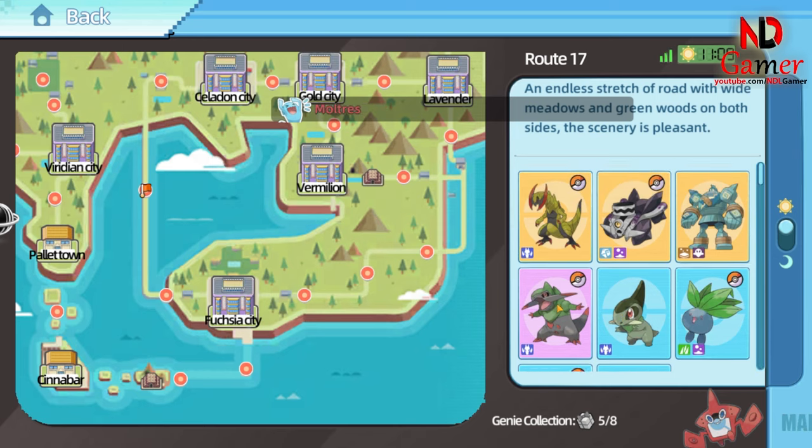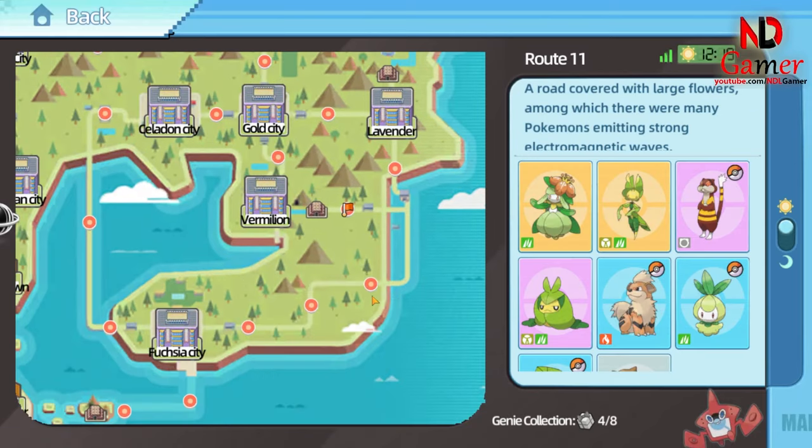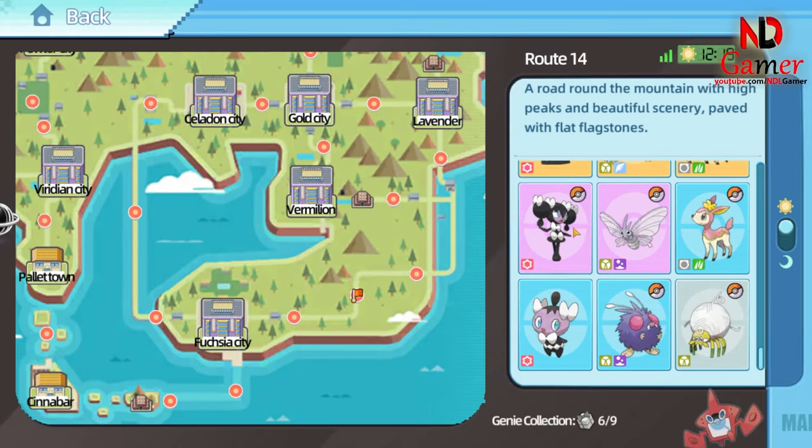Here's a small tip. Bring a Pokemon with hypnosis abilities even though it only has a 60% success rate, because it can put Grass-type Pokemon to sleep, which Spore cannot. I recommend Gothitelle as it's quite easy to catch.